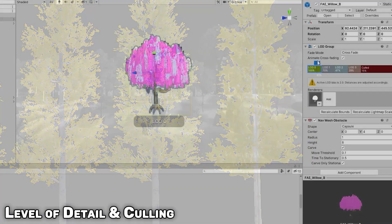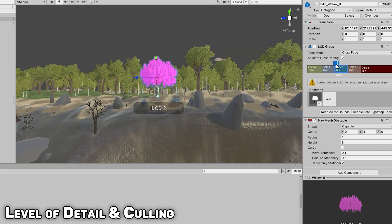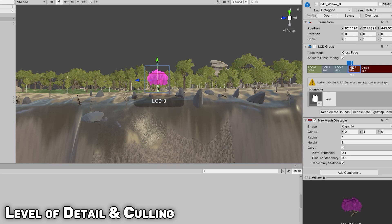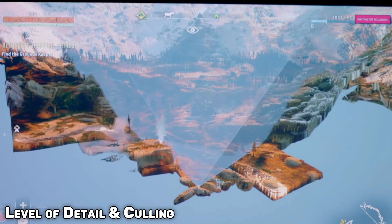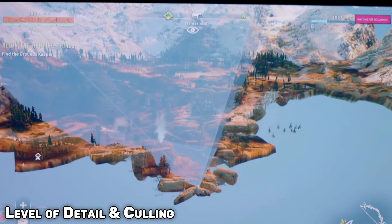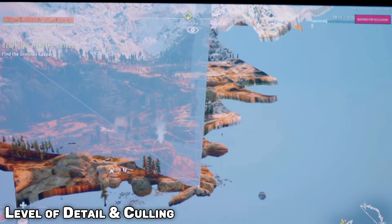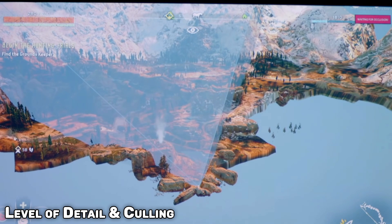And as objects get closer, in multiple stages, the game slowly tells the graphics card to render more complex versions of those objects until when it's right in front of you, you see it in all its glory. Now culling, or occlusion culling, refers to basically hiding any polygons that are not in your line of sight. So whatever direction your camera is pointing, that is all your graphics card is rendering at a given time.